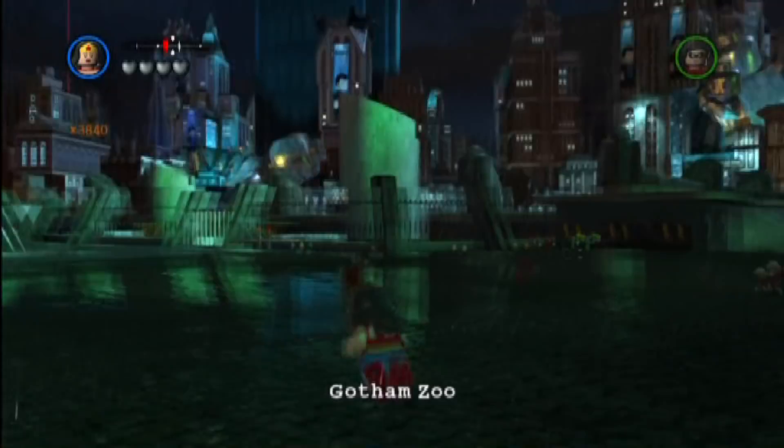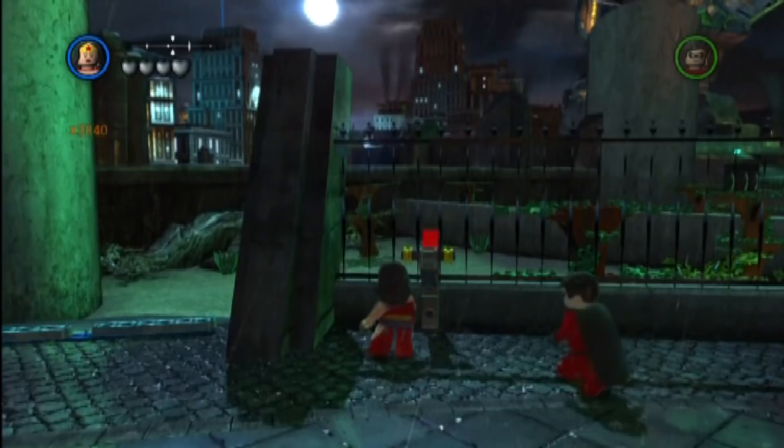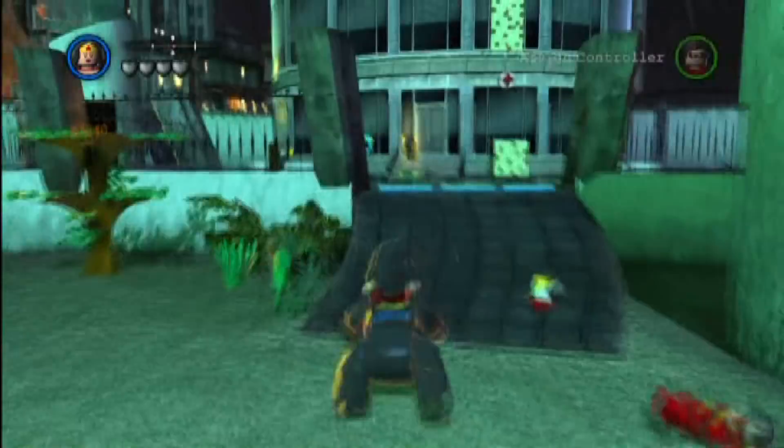So we just entered the front door of the zoo. We're going to head all the way to the left side, to the far right cage on the left. There's a little switch here — I'm going to whip it. Whip it good. Now we're going to make our way around, and right over behind this big old barrel or silo or cement — whatever — should be some gorillas.